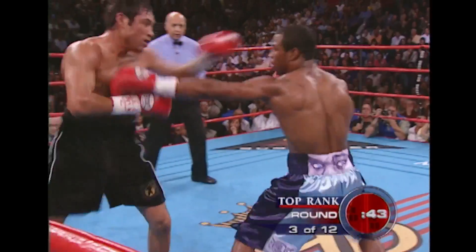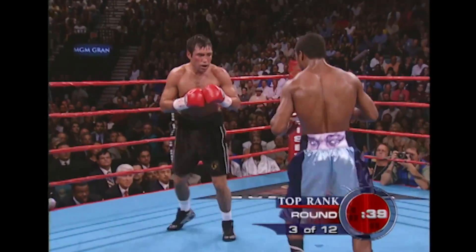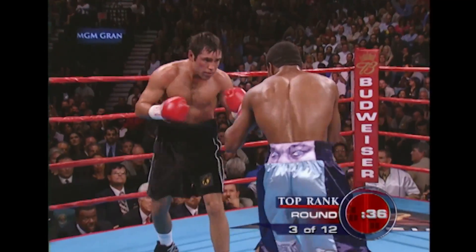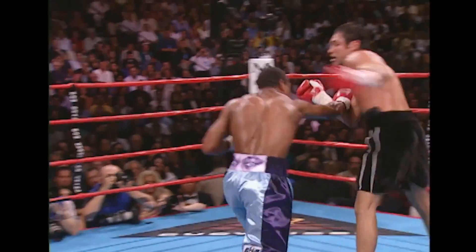They're utilizing feints on each other, trying to see how the other reacts when he feints. The right hand from Mosley just landed. All right, action in round three — a good round for Mosley.